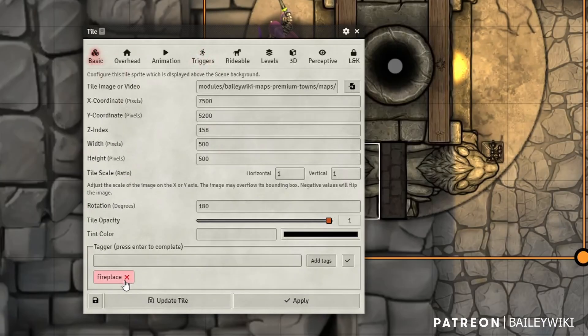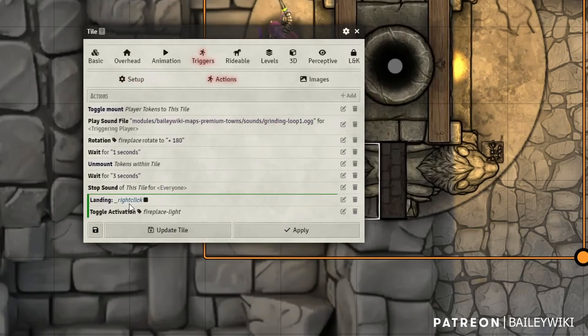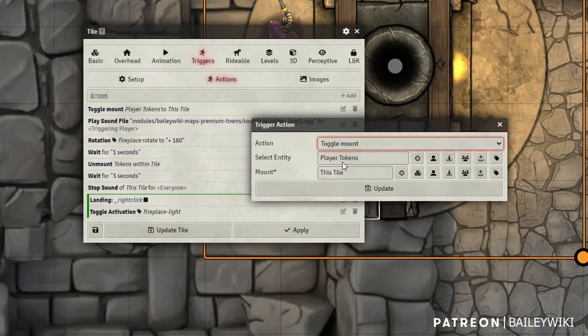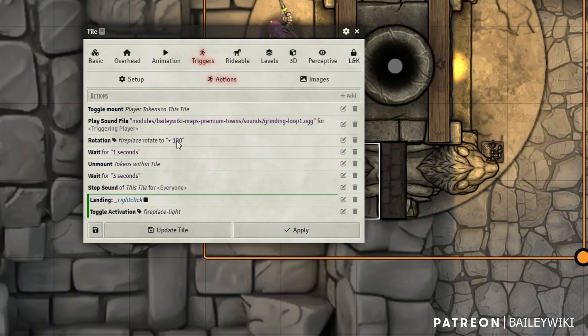Let's look at what this tile has going on. First of all, it's tagged as 'fireplace' and it has only a right-click function — you can allow anyone to right-click it. Right-clicking just allows the player to toggle the fireplace light on and off. However, there's a secret function — the first function here. First, what it will do is toggle the mount status of the players. It's under the 'writable' set of actions. We want player tokens to mount to this tile. Then it plays a grinding sound, and then it rotates anything with the tag 'fireplace' by 180 degrees.